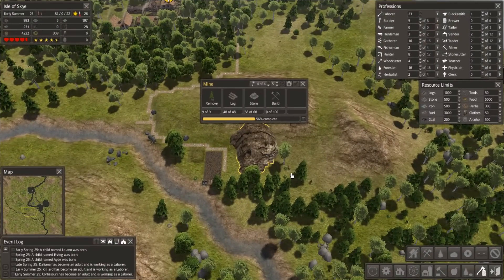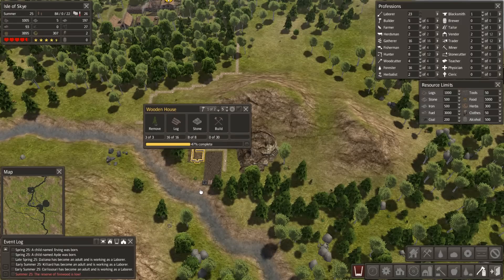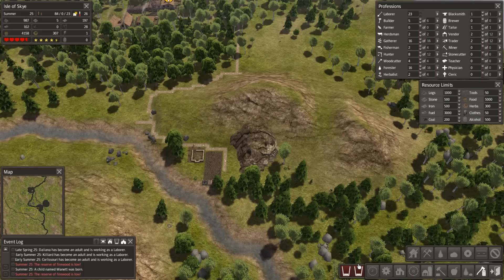They're starting to build it. We've got some resources down here. Oh, that's a wooden house - I put in a silly wooden house, didn't mean to do that. But hey, I can upgrade it to a stone house, not a problem. This is going to be stone, isn't it? Oh - firewood reserve.